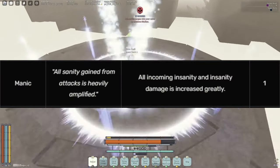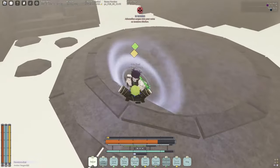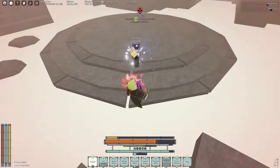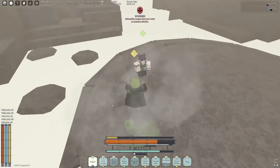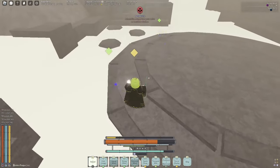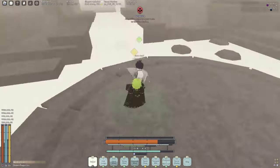Manic is actually a pretty simple flaw to counter. What it actually does is you gain insanity and you gain insanity damage faster. So if you start scratching yourself and whatnot, you'll actually be dealing more damage to yourself. And when you start going insane, you go insane a whole lot faster.